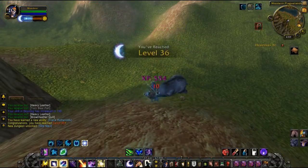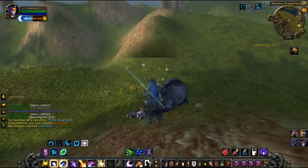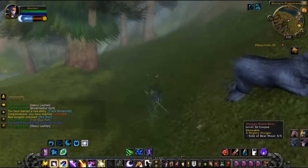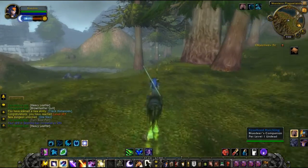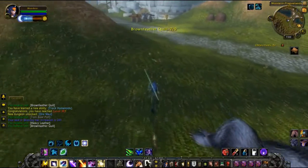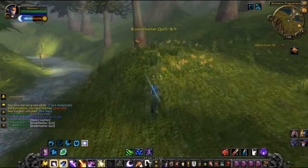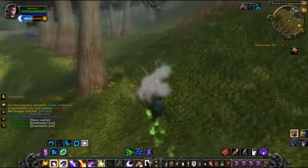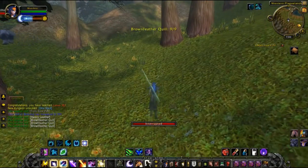Boom — level 36! We've unlocked some more dungeons, and once we skin this guy we'll reach 200 points in skinning — so level 36 and 200 skinning points, can't be bad for a day's work. We just need a couple more quills — there's one more. Just the one more now. Let's mount up, I can't see any in the vicinity. There's a quill — that will do! Both quests are completed, so we'll go and hand those in.